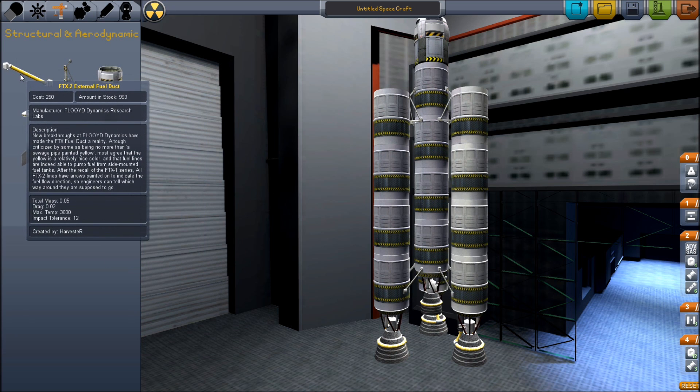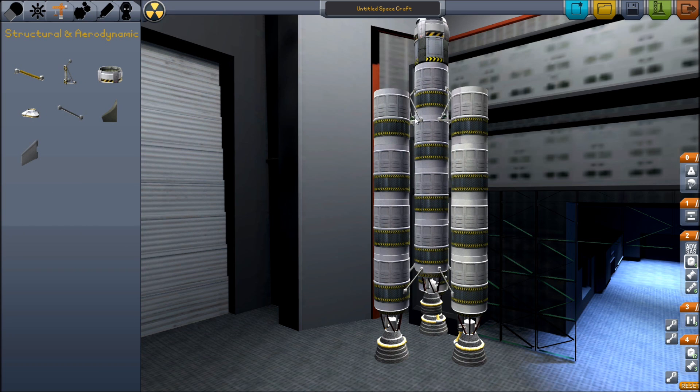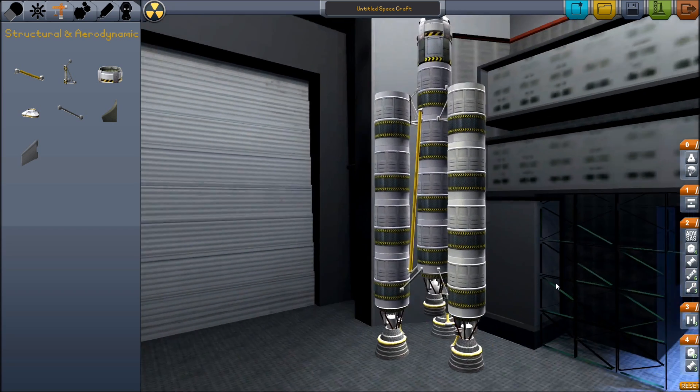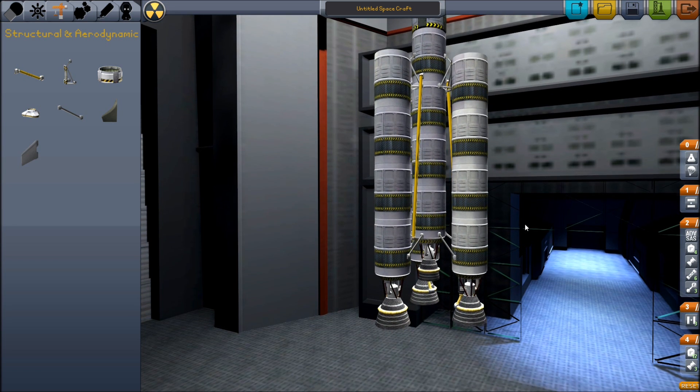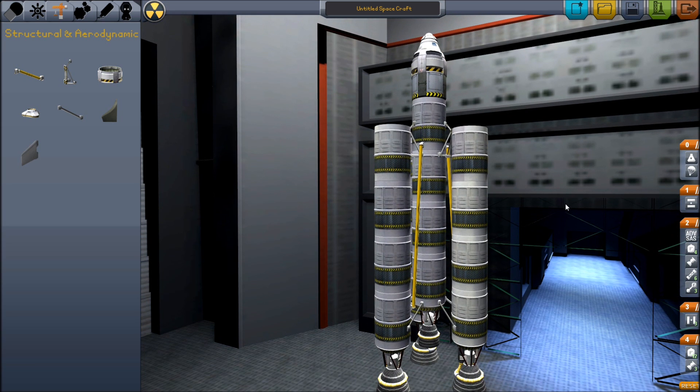We're not going to tie them to each other yet. We're going to use our external fuel duct — the fuel line — and tie this top tank all the way to this bottom tank here, making sure it's hooked on properly. What's going to happen is these external tanks, as all the rockets burn together, these tanks aren't going to be drained until the center tanks are drained. That's going to basically mean we're able to drop these off and save on the weight of empty tanks. Unfortunately, empty tanks don't weigh that much, so in the grand scheme of things your burn lasts longer, but because it's not as potent it doesn't actually help you much.